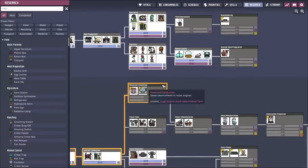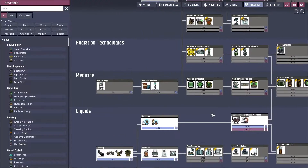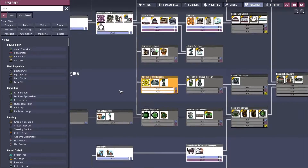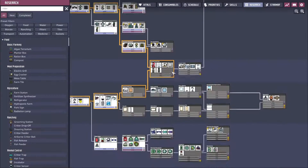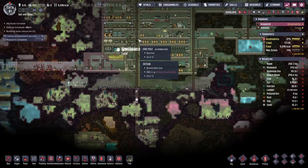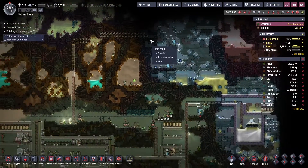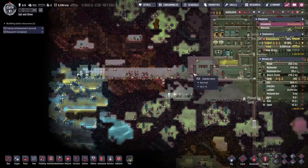I'm going to go ahead and check on research. I guess we'll go right into material science — that's the radbolt one. Maybe we'll go into hazard protection first, to try to protect our dupes from some of the harsher environments they're going to get into soon. I still have a dig planned up here to get to this geyser, whatever that might be. I haven't seen any other geysers anywhere on the map — obviously the water geyser that we need to get into eventually.